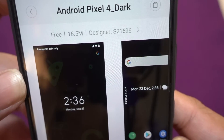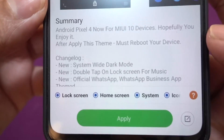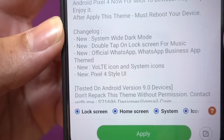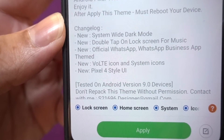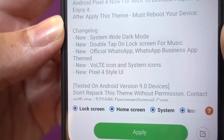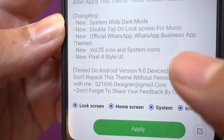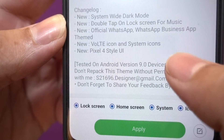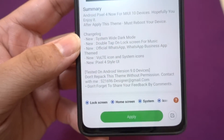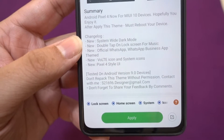The designer name is S21696. The very unique thing about it is it has complete support for system-wide dark mode. The designer has also done some changes for the official WhatsApp and WhatsApp Business app, themed new VoLTE icons, system icons, and a Pixel 4 style UI. You need at least Android 9 base MIUI 10 or MIUI 11.